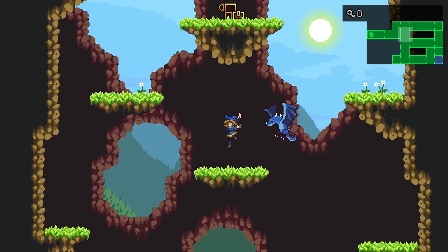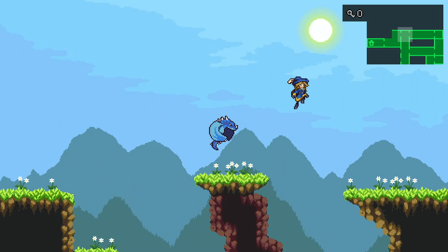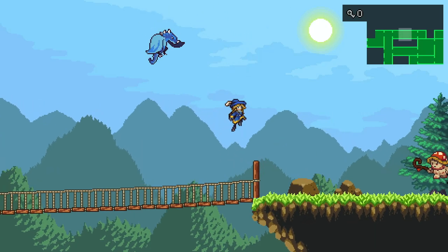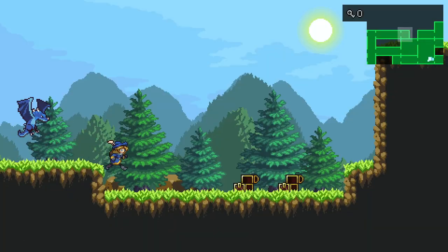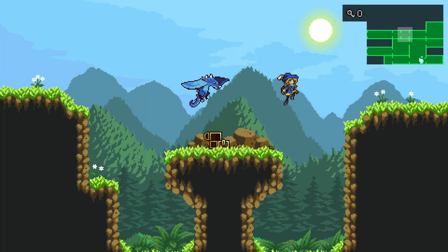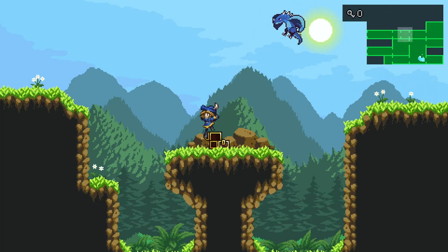Which means that maybe we can go and find some rare creatures. Pretty sure there's a secret over this way. We already have both of you — or at least, you know, your forms. There's a secret right here if we have the double jump, which gives us a shield. And that's the very beginning of the game right there.